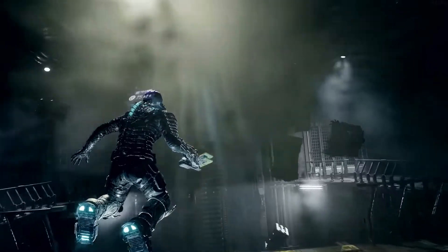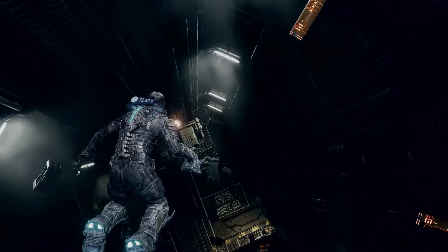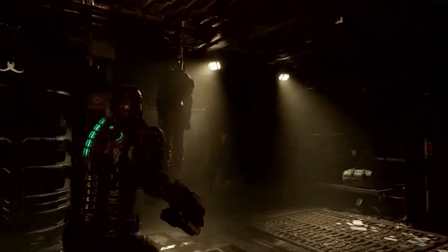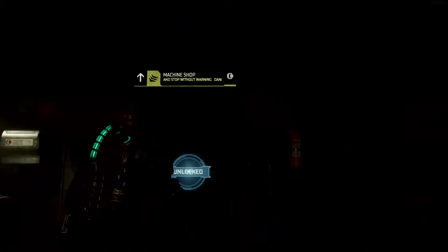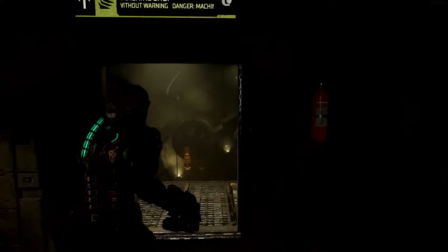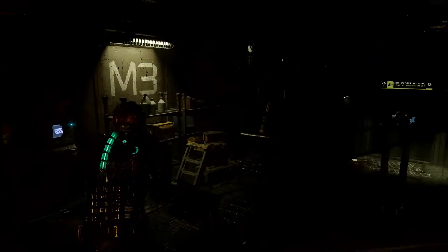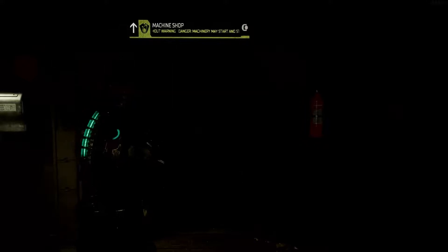We're now entering the ship. We have a lot to show you, so let's skip ahead to Chapter 3. We've just received a briefing to head over to the refueling station. To get there, we're passing through the machine shop over here. If you needed to backtrack or simply wanted to explore the ship further, you may encounter a completely different experience — different enemies, the ambience and lighting may change. This is what we call the intensity director. It keeps the Ishimura unpredictable and brings some additional tension and challenge.